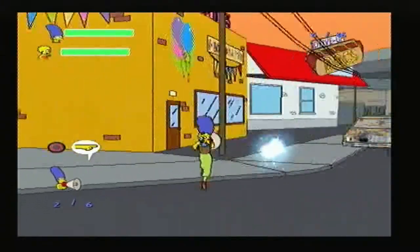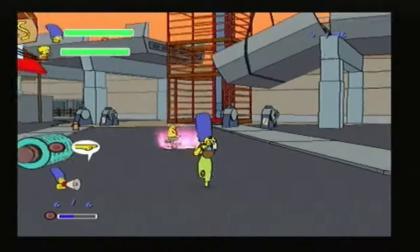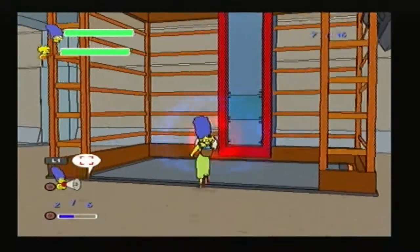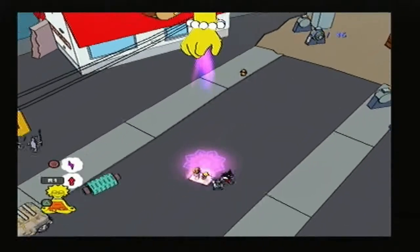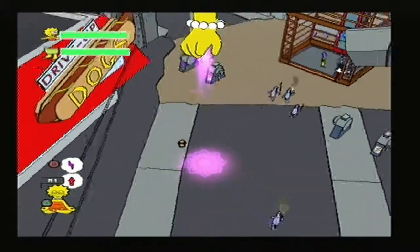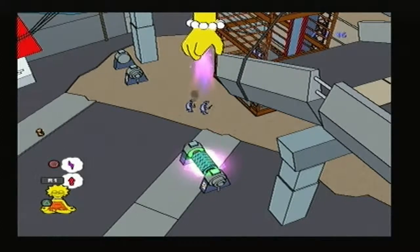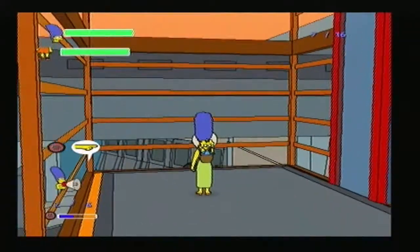Run away from the Itchy and Scratchy gangsters. There we are. Now we've got that — at least I can put in these batteries, generators, or whatever you want to call them. But first we need to get a few minions into the elevator. Girl power! They don't kill you when you're in there. We should be able to go up here, get them to destroy that, and that will open up a new area.